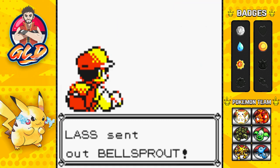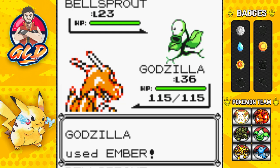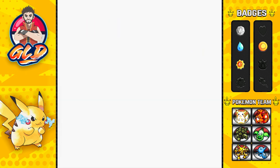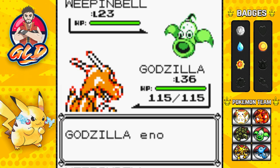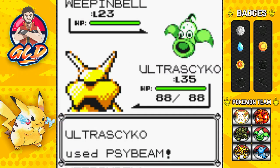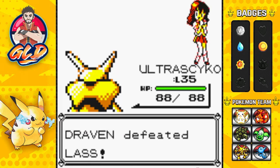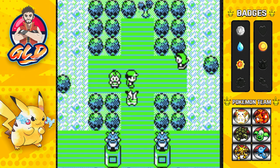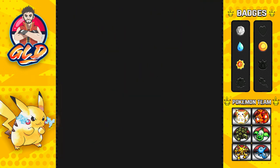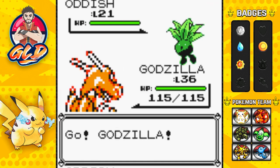We've taken on a Lass coming out with her Bellsprout. Let's use Godzilla — fully evolved — and go with an Ember attack for the win. My Pokémon are stronger than yours! Here comes a Weepinbell. Let's bring out Ultra Psycho and see what it can do. Ultra Psycho has Psybeam, and I'm still speechless over the fact that we managed to defeat Sabrina with the team we have at the level we're at. It's starting to become fun!